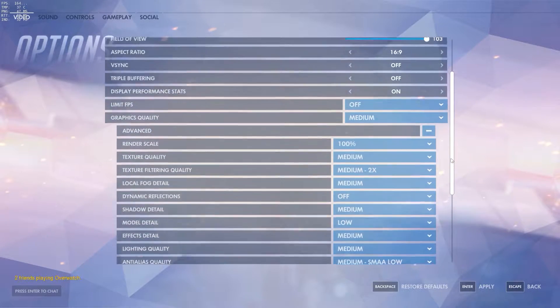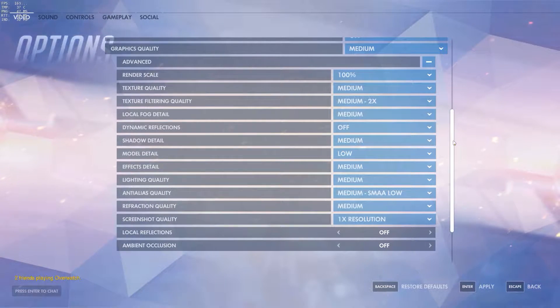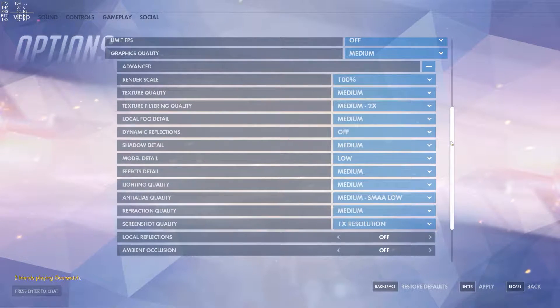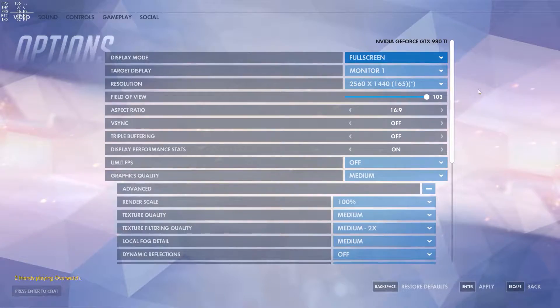Those are the four key points. A couple other things that are important: ambient occlusion, local reflection, and dynamic reflection — all these are set off. The reason they're off is because they're all filters that can add effects in game that make it look a little better, but turning them off can really help reduce input lag. When playing with them on it feels a little sluggish, and you can't really see that big of a difference anyway.